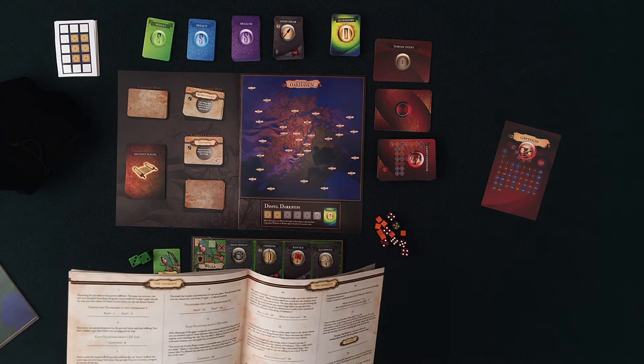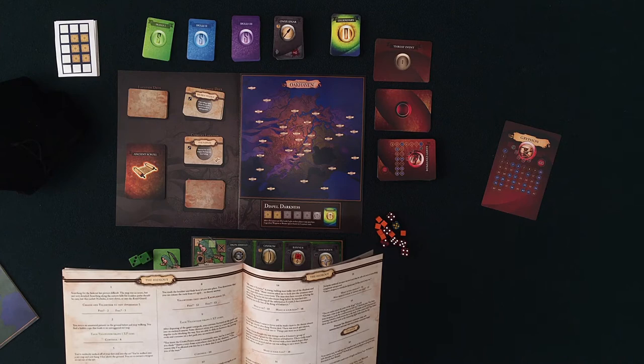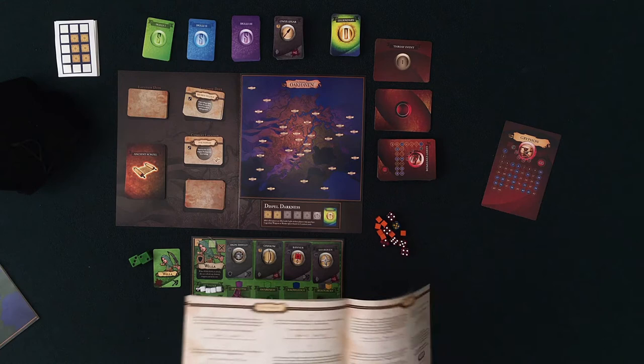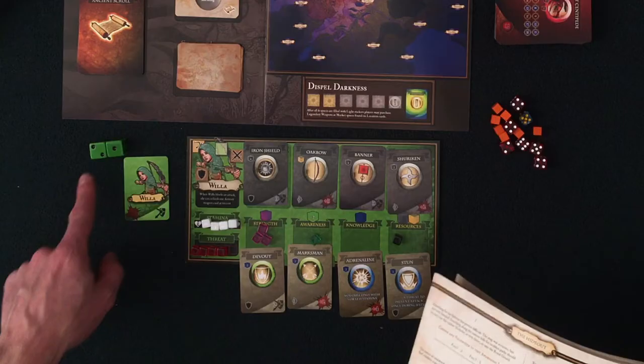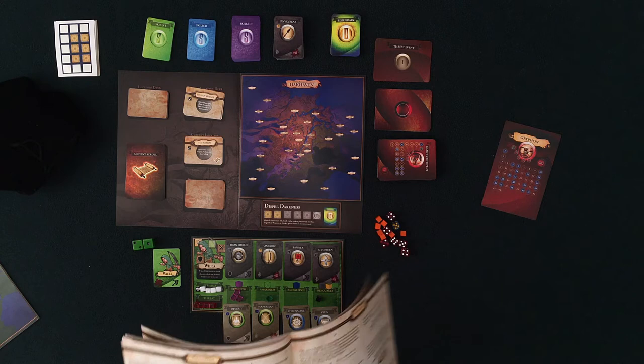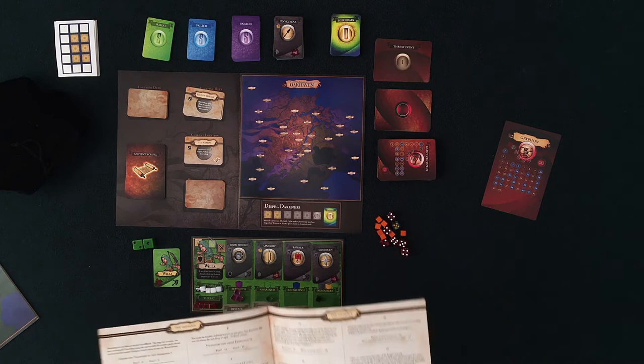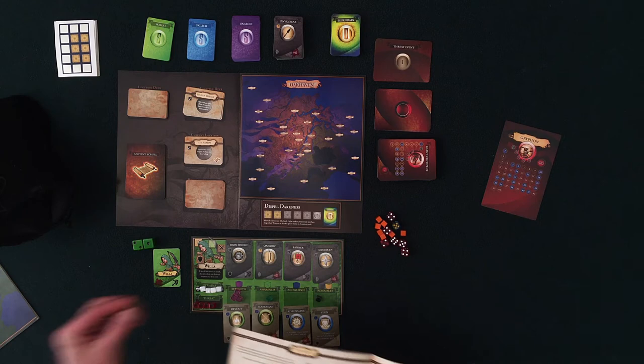Searching for the hideout has proven difficult - the map was accurate but not very detailed. Searching along the eastern hills for trodden paths should be easy, but this outlaw Nicholas is very clever, so says the royal guard. I choose one volunteer to test awareness - I need a five. I got three but also have plus two awareness, so I pass. I notice an unnatural pattern on the ground and find a hidden rope leading to an untriggered net trap. Each volunteer draws one XP cube and gold.